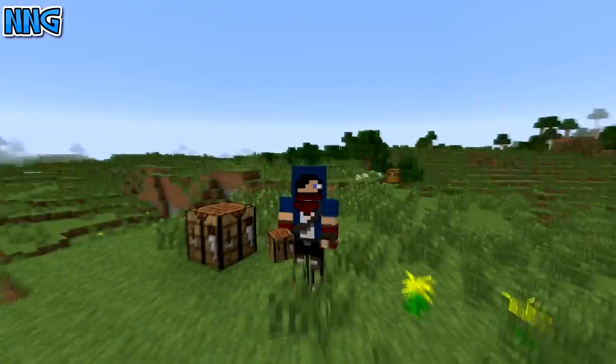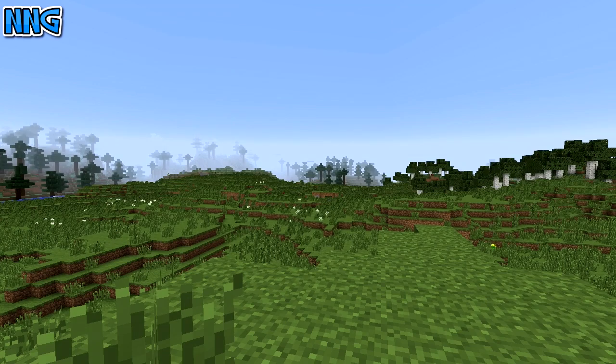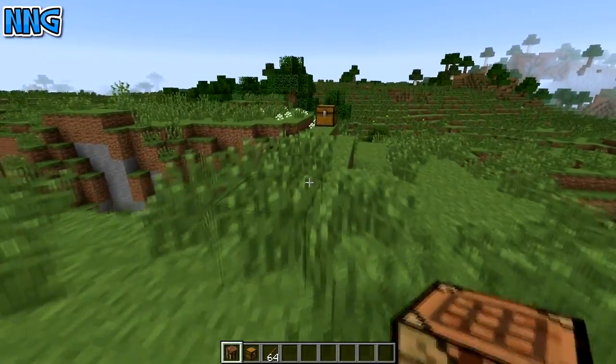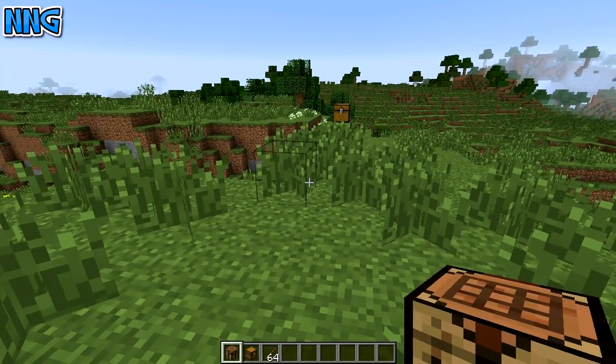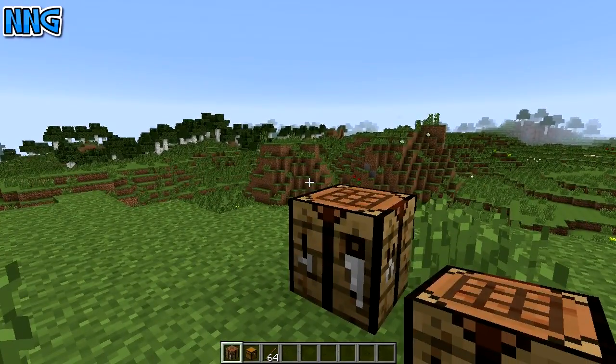It's a great little mod which basically implements a chest transporter. So basically, if you ever place your chest in the wrong area and you just want to move them somewhere around your house, but you can't be bothered to redo the organisation in your chest if you've got it in specific orders, like wood on one row.